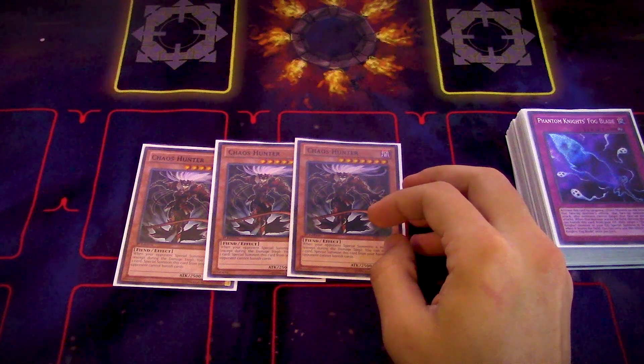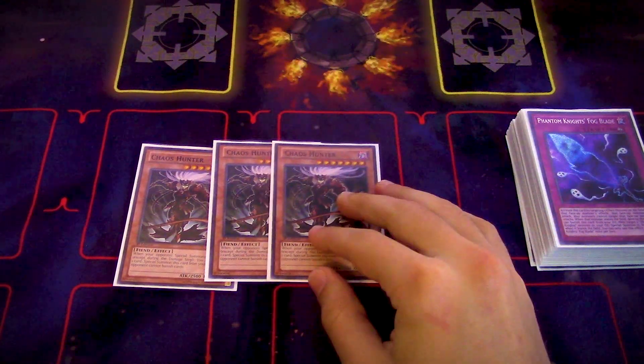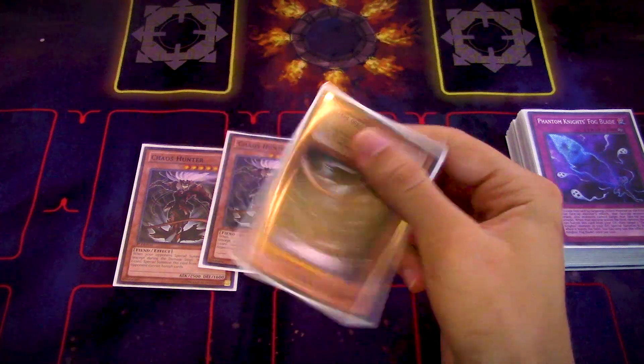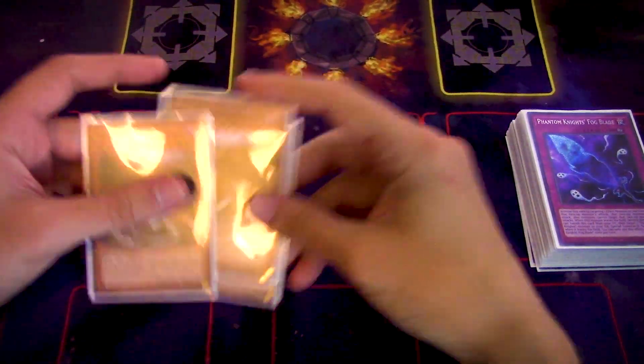This card has fantastic utility, a great blanket effect, and great ATK value. And theoretically, since it's Level 7, if you're playing something like Draco Sack — wink wink — with Thanos, maybe you could overlay Chaos Hunter and Thanos for Draco Sack. Wombo combo!